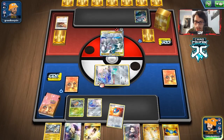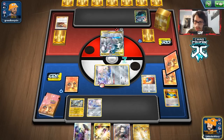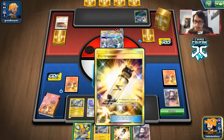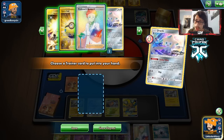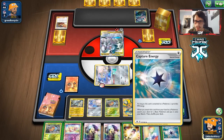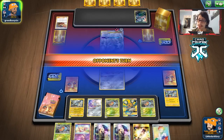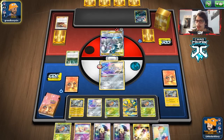This man plays Welder - pretty frustrating with Absol blocking Jirachi's Stellar Wish. Going for Marnie to take away the Welder option. Going Dedechange looking for Switch - didn't find it. Taking Electro Power, attaching Capture Energy to Jirachi to get another Grubbin. We whiffed the Switch, so Jirachi is stuck. Marnie didn't stick either as opponent has a good enough hand. We'll see what attackers they play with their Welder engine.